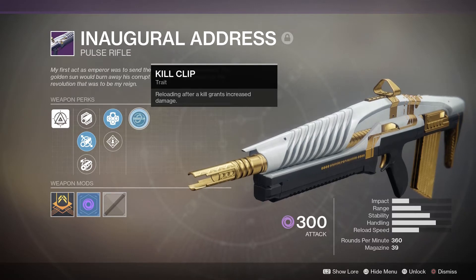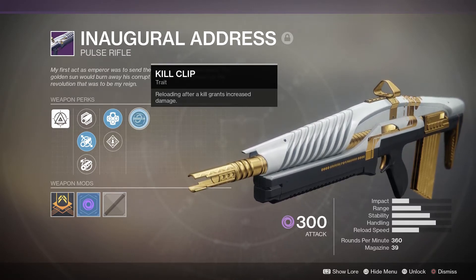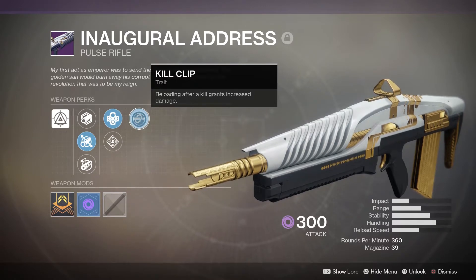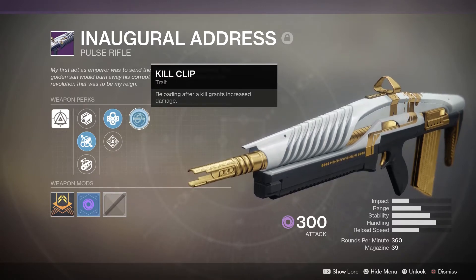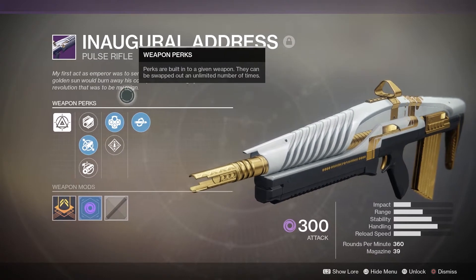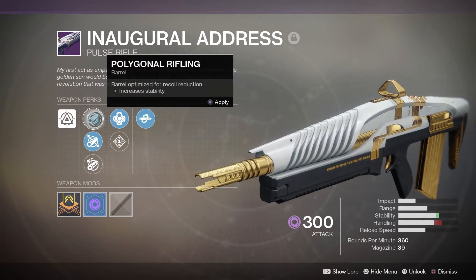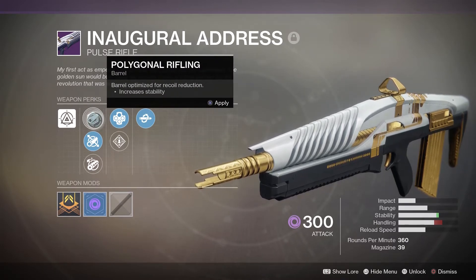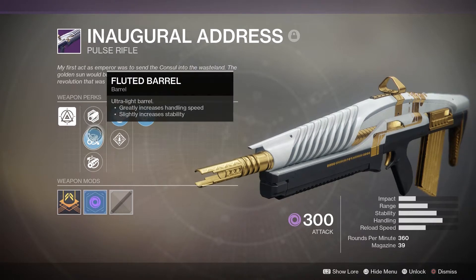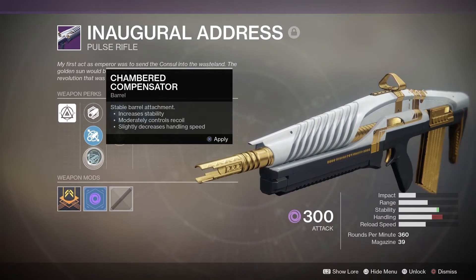Unfortunately it still falls short. But before I get into the gameplay and show you why it seems to fall short, let's look at the rest of the perks for the weapon. You can see the stats at the bottom right of the screen. It features three different barrels: polygonal rifling, fluted barrel, and chambered compensator.